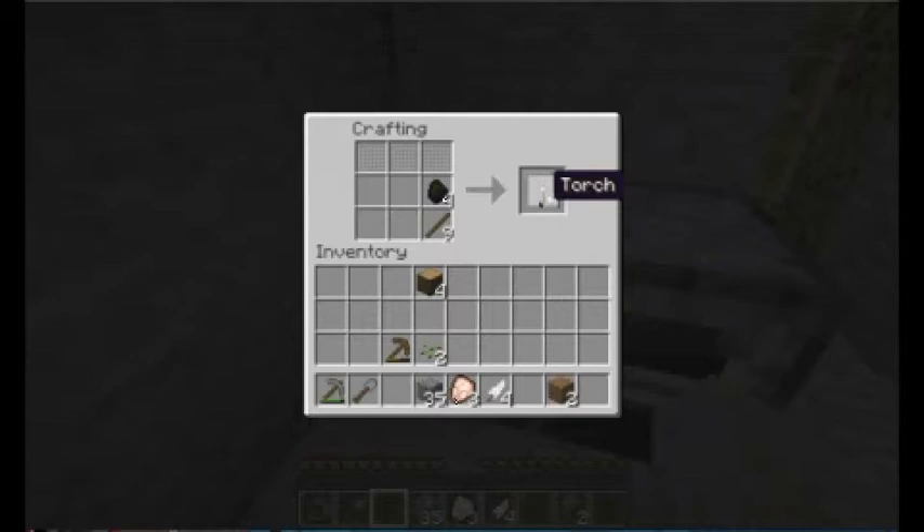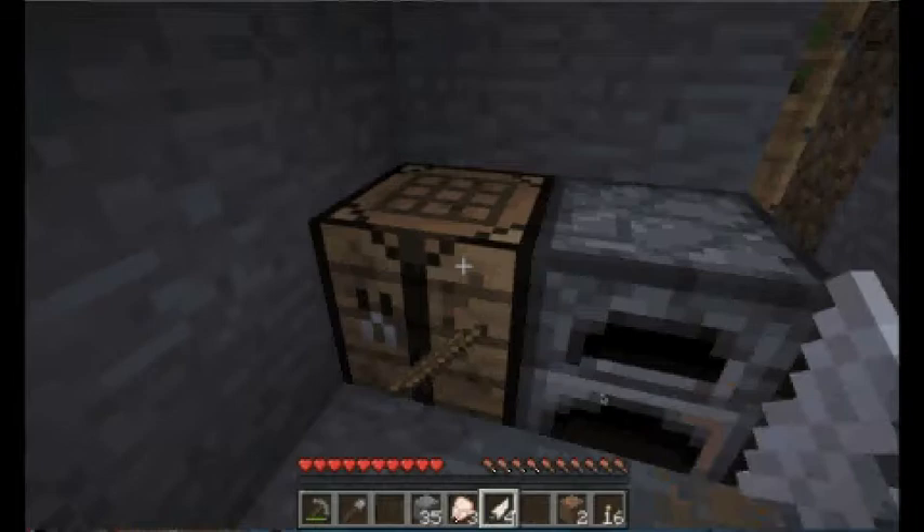Hold shift — hold down shift and click and it'll make all of the available ones that you have. Pretty much you want to light up every area.